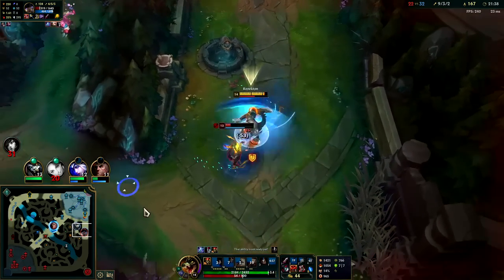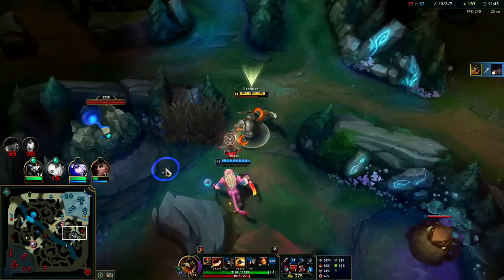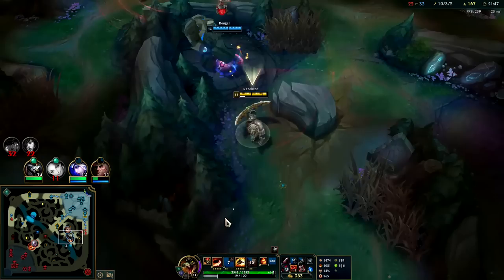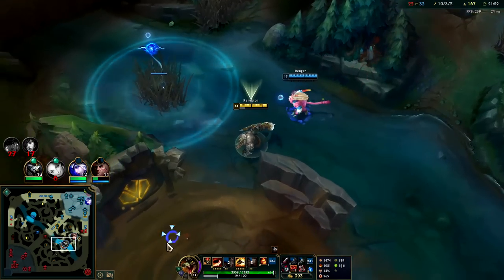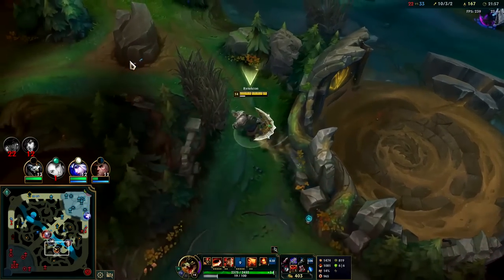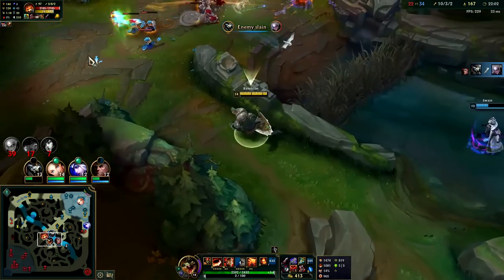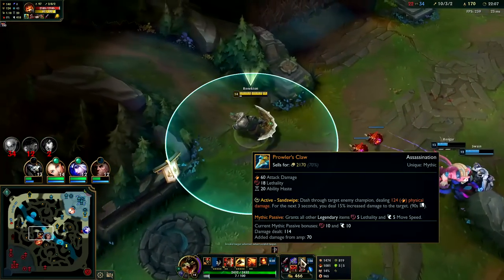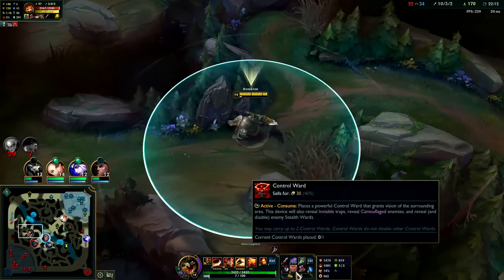Auto attack Q reset — very close fight. Rengar popped R way too early. I kind of keep forgetting to use Prowler — you usually want to use it to start your combo because it lets you do 15% bonus damage.